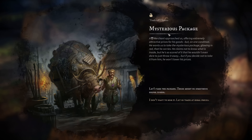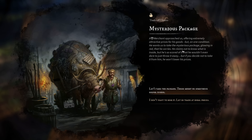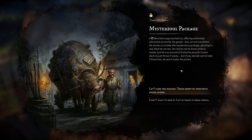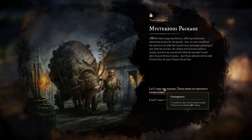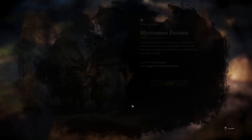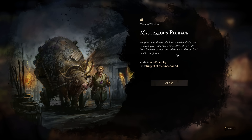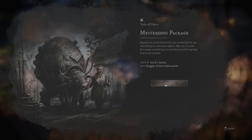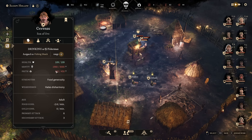A decision comes up - mysterious package. A merchant approaches offering extremely attractive prices for his goods, but on one condition: he wants us to take the mysterious package glowing in red. He claims not to know what's inside, but he's so scared of it he wouldn't dare throw it away. If we decide not to take it, he won't lower his prices. We get one mysterious item and a negative 75% price on one-time trading - but I don't think a lot really. So no, I don't want to risk it. People can understand why we decided not to risk taking an unknown object. We get 25% gold sanity increase and a nugget of the underworld - and that was a huge sanity boost to all my people.